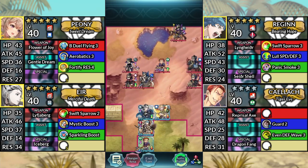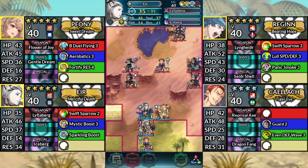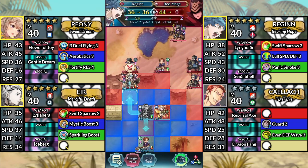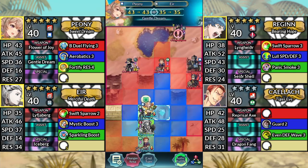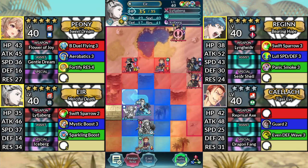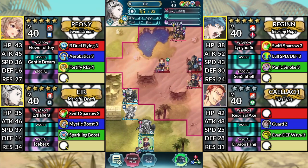For turn 3, use Eir and attack the Lance Flyer. Move Reginn up to the left and attack the Red Mage. Then canto below Eir. Move Peony to the left and dance Eir. Move Eir up to the left and attack the Cleric. Then end your turn.